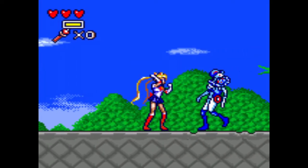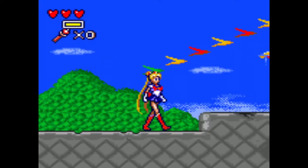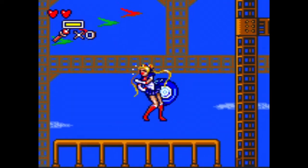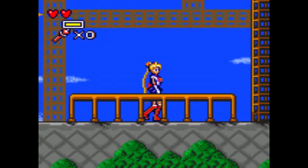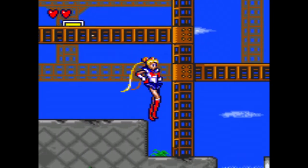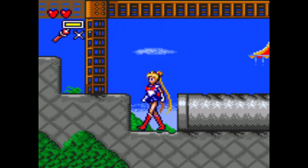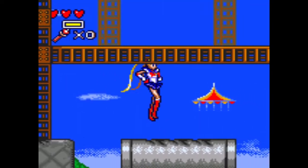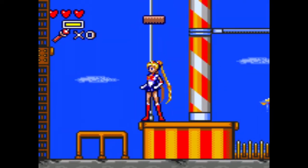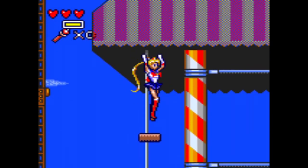So you jump with one button and you attack with the other. Also, if you hold your attack, you get to throw your tiara, which could come in handy. And the knockback on this is pretty nuts. I thought I was going to get hit there. So there's like maybe five worlds.